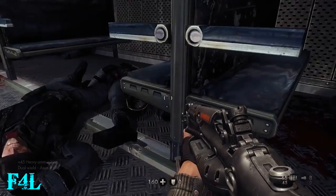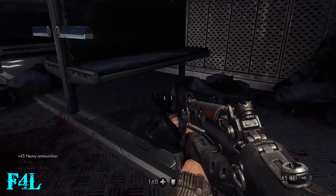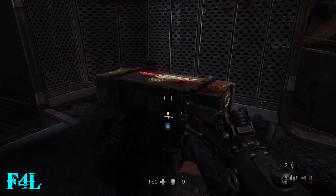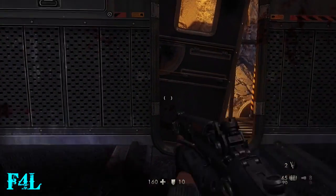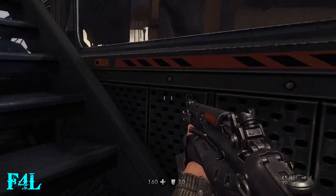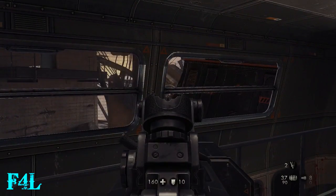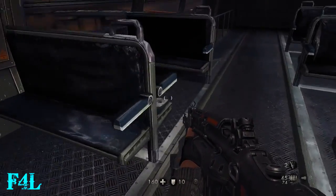You can kind of stealth some areas in this chapter, and then there's some areas where you pretty much just have to go guns blazing. The biggest firefight is in the second half of this video. Right here is where you would get the upgrade for the assault rifle that gives you the rocket launcher, which is probably the second best thing to have next to the LKW for the shotgunners and the super soldiers.